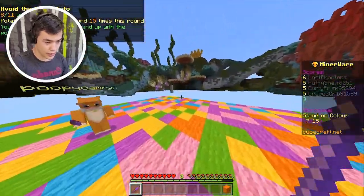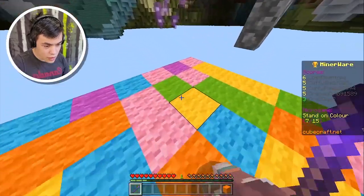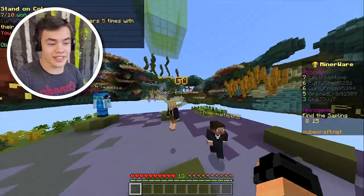Set on color — what color do we have? We have orange, we gotta stand over here. Don't come near me. No, no, no, no. I was standing on orange — bro, I was literally standing on orange.